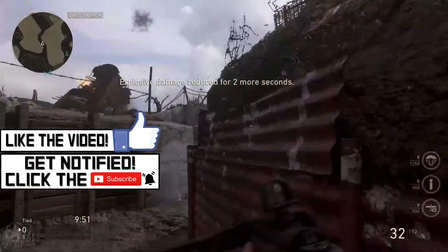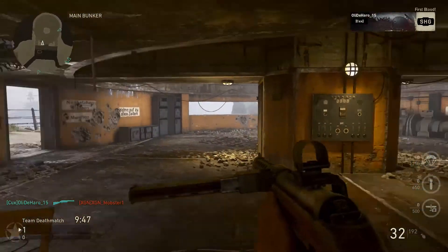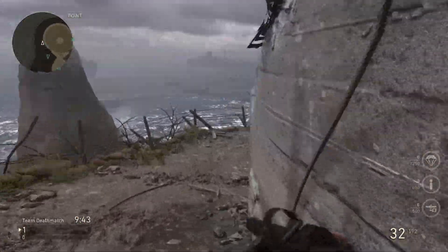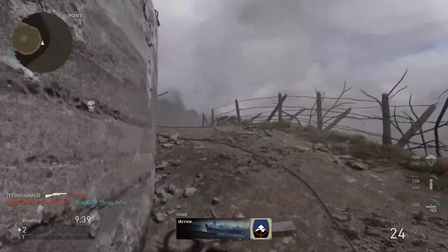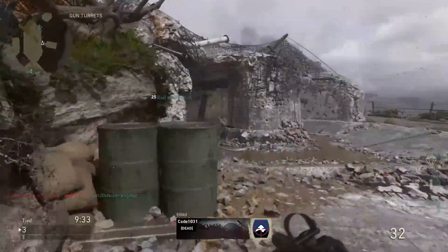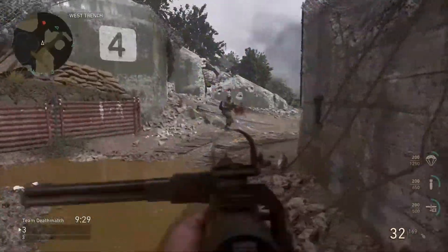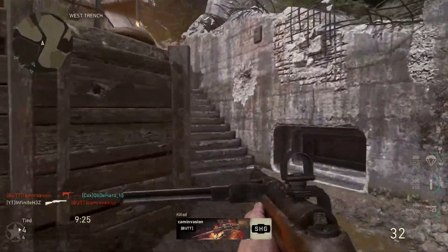It kind of reminds me of the Type 100, but it's a different version of it. It almost seems like World War 2's fastest firing weapon — the SMG. It seems to have the highest fire rate out of all the weapons in the game. However, the ammo runs out very, very quickly. I wanted to talk about this weapon because it's super dominant at close range — absolutely 100% the most dominant weapon at close range.